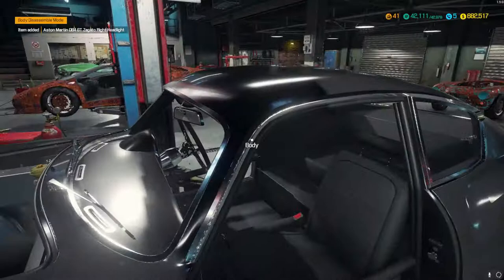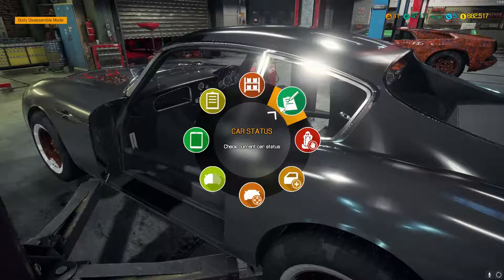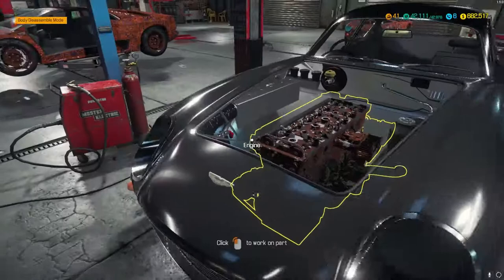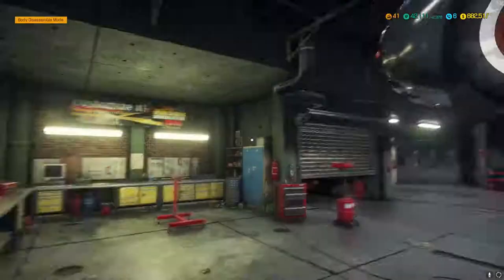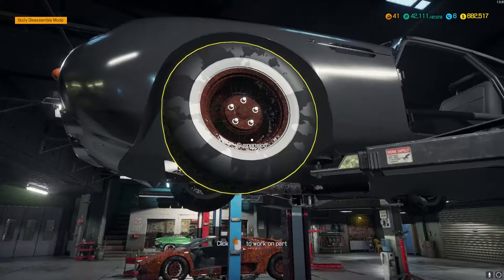In today's video it's going to be starring this lovely, gorgeous vehicle — a DB4 GT Zagato, however you want to pronounce that. Very nice looking engine. But in this video it's just going to be exterior and stripped down. The next video will be the engine, assembly and testing.